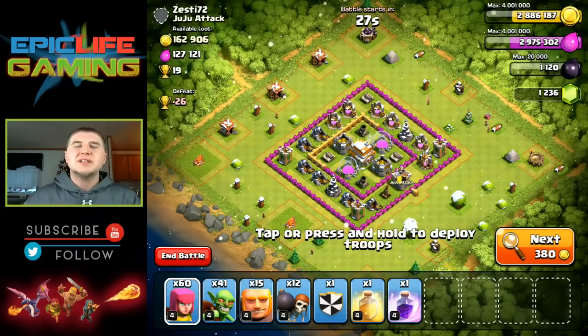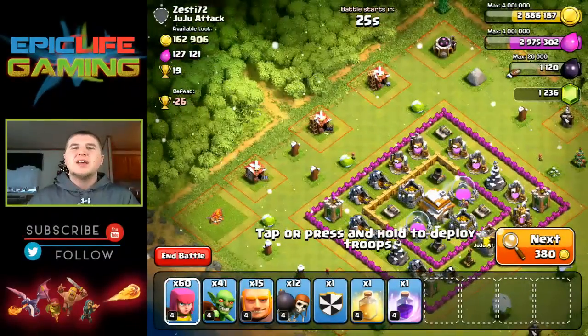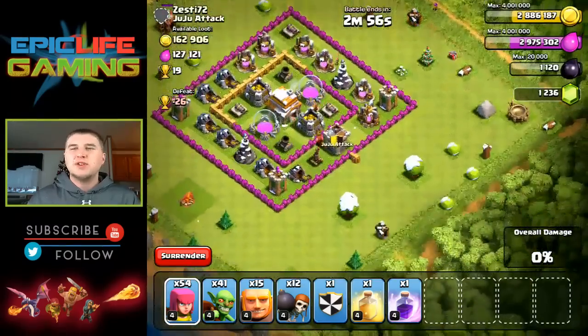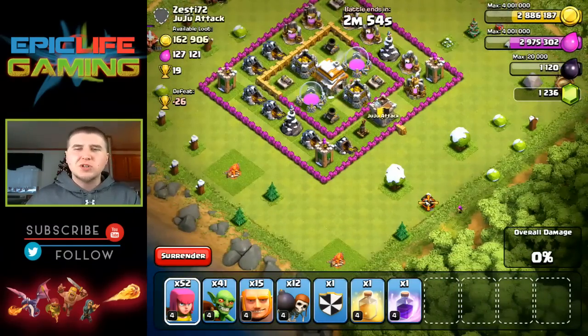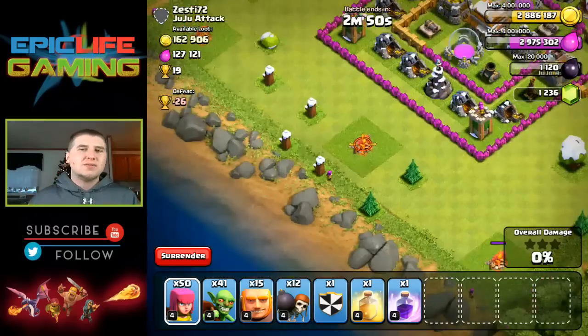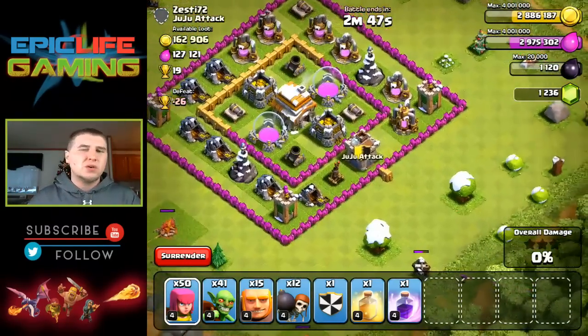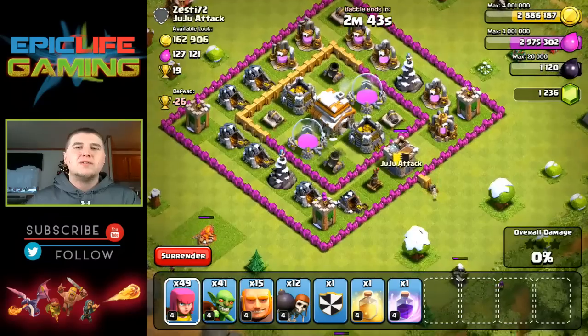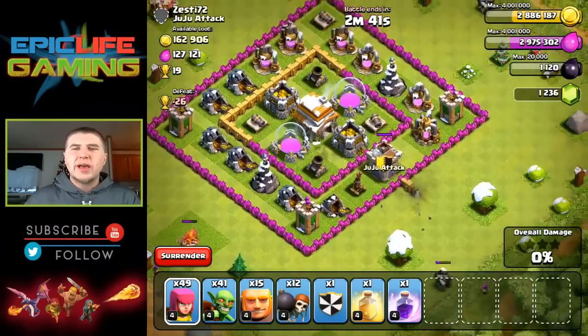This is a Town Hall 6 base and this guy is not good at putting his buildings around the outside. Do not do that. If your base is like this, don't do it — it's not worth it. Just put buildings next to your base, it works better. Don't do this. It was a free percentage for me without even being contested. So don't do that.